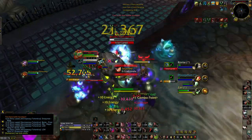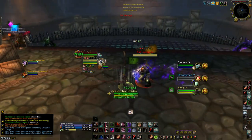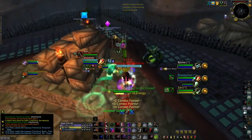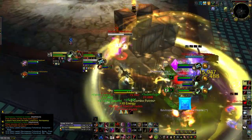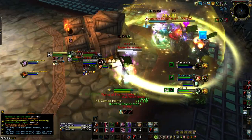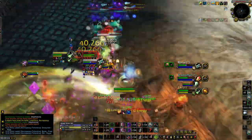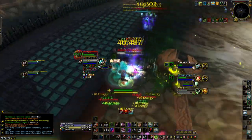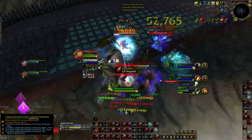Basically my opening rotation consists of setting myself up for a switch to the kill target by getting bleeds out on as many targets as possible, but making sure not to put my Garrote on cooldown so that I can use it for a switch later to the kill target — who's generally going to be a healer when I'm playing RLS. We make a switch to the healer with Garrote into a Kidney. I use Vendetta and he trinkets, but I've already got a 5-point Rupture, a fresh Garrote, and I'm able to Exsanguinate, Kingsbane, and do as much damage as possible.